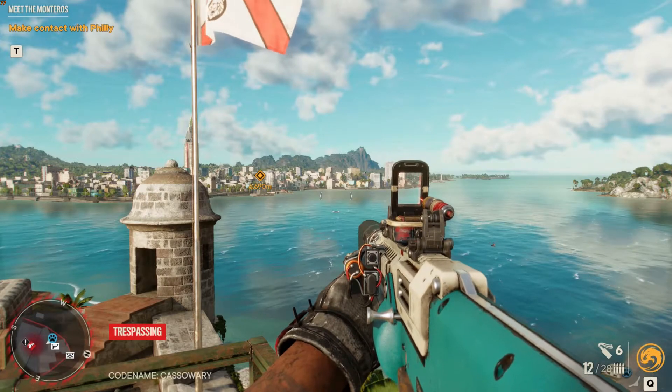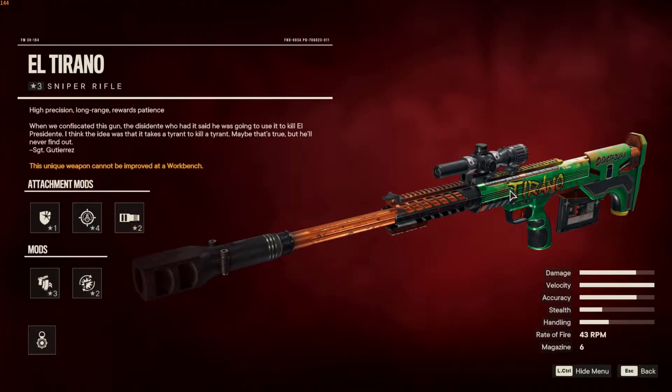Let's take a quick look at the Sniper Rifle. Some of the stats here you can see on the right hand side of the screen, but I mostly want to talk about the velocity. It's fully maxed out on the Sniper Rifle, so that means that bullet drop is going to be minimal. That's why I like it so much.